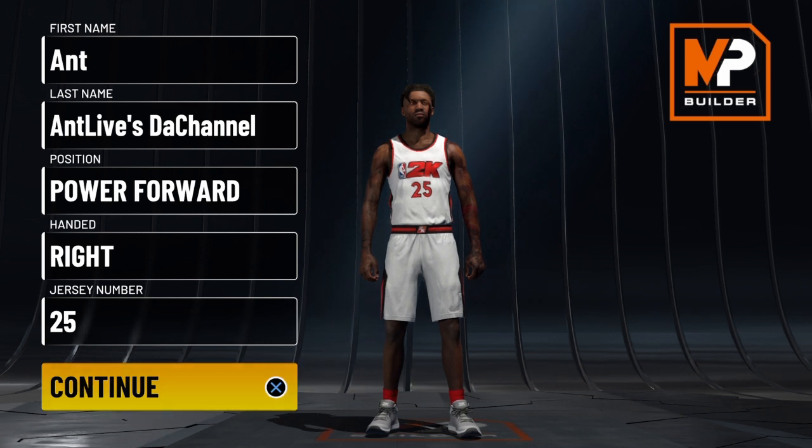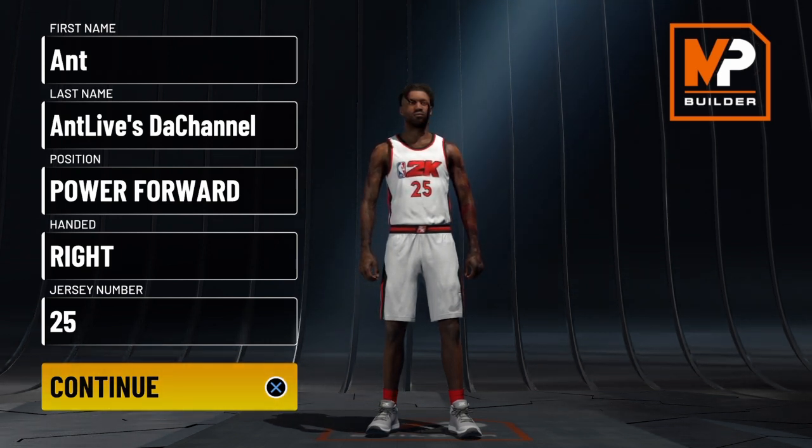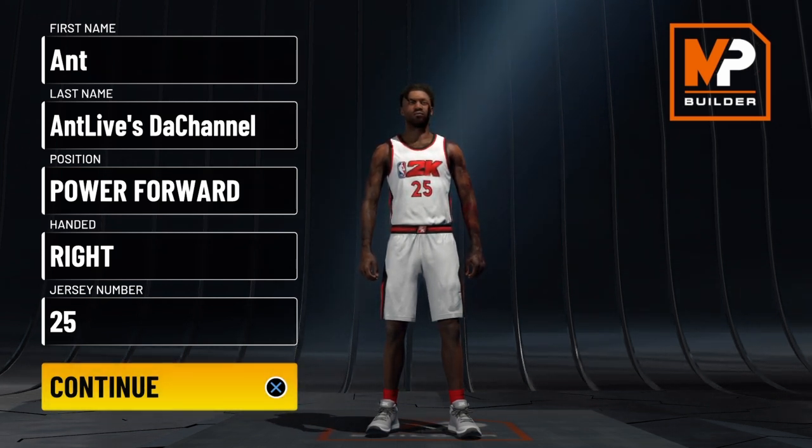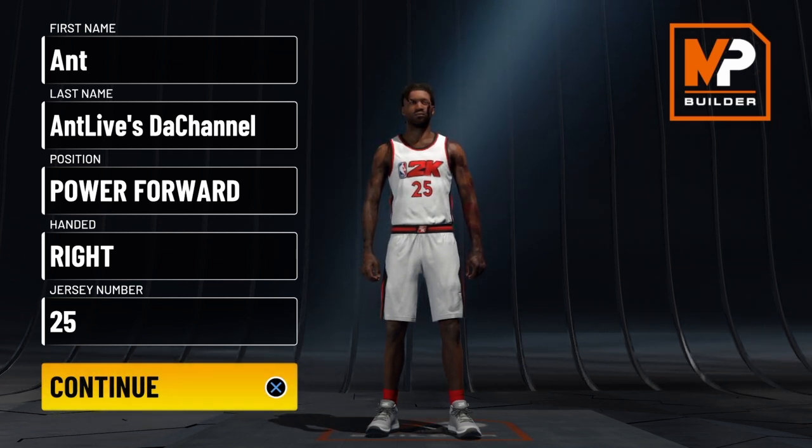This right here is my 182nd video for NBA 2K22 current gen — a lob threat that can shoot the three ball, will have a mid-range, be able to hit free throws, and have a fadeaway jump shot.